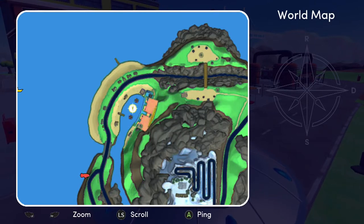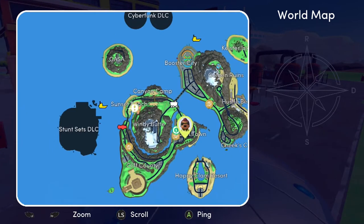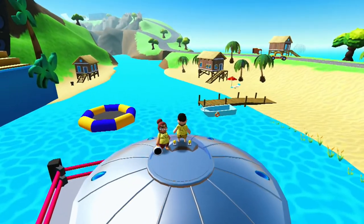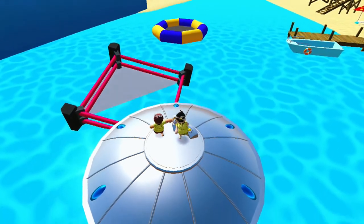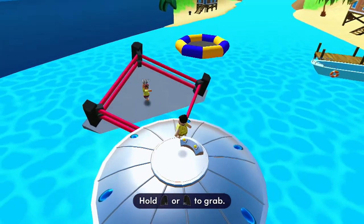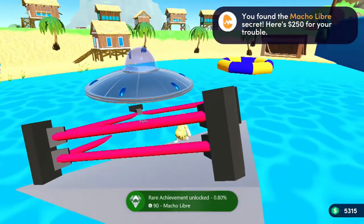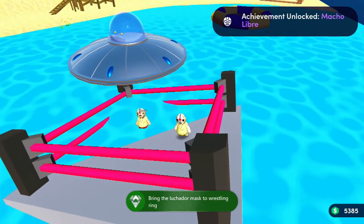Now we need to bring the luchador mask over to Sunset Beach, to the wrestling ring, which I've marked right here on the map. I'm using the UFO, which you can unlock by completing 50 deliveries on gold medal status. However, you can also get to the wrestling ring by using the zipline, a helicopter, or whatever vehicle you feel comfortable with.